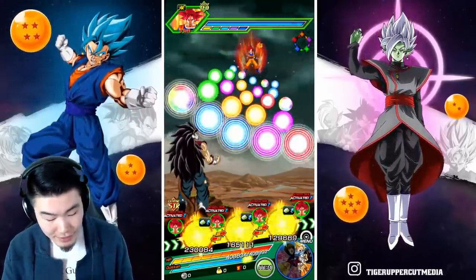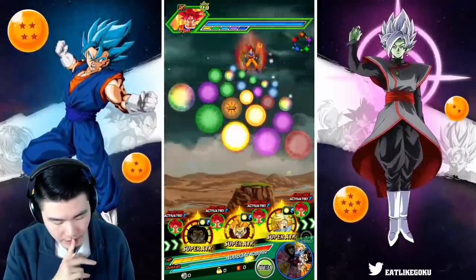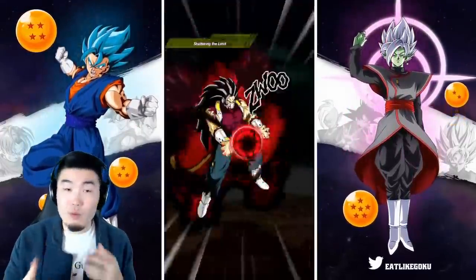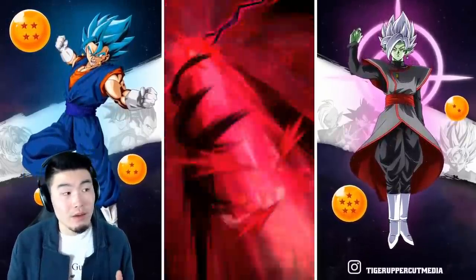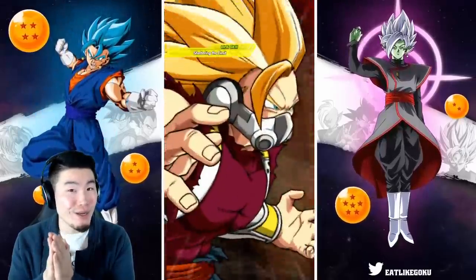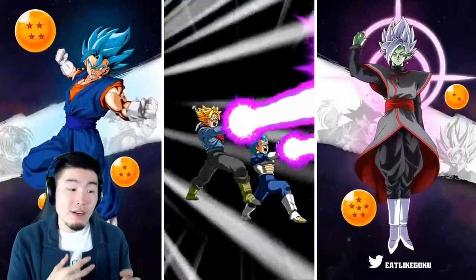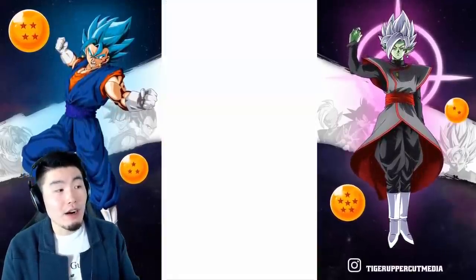Right now we're looking at 139,000 defense from Cumber, with support from Trunks giving 30 extra defense. Almost a million attack now — 970k. I think if we get a third super it'll be over a million. We're tanking really well. The summonable Cumber is doing good damage too — they're actually a good combination. I said earlier they're not necessarily the best linking partners, but they do give each other a ton of ki, and there are better partners out there for Cumber.